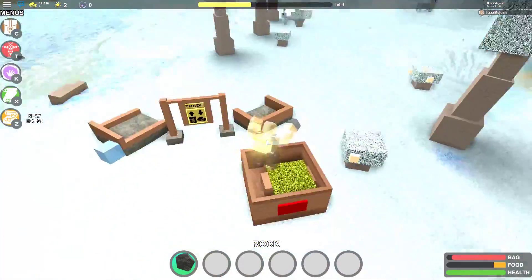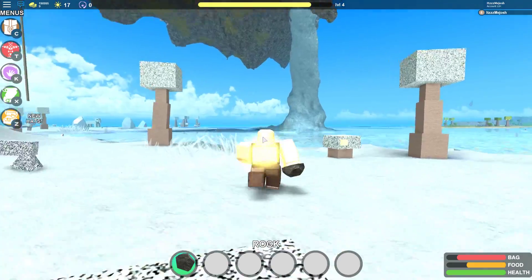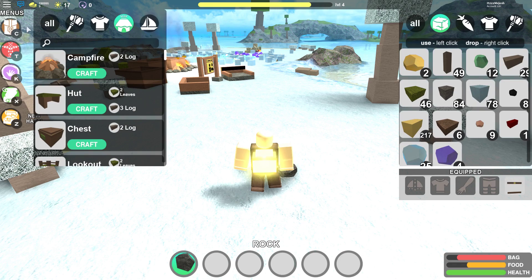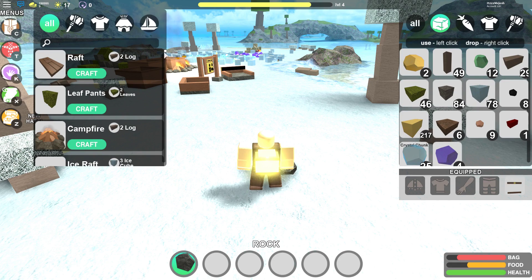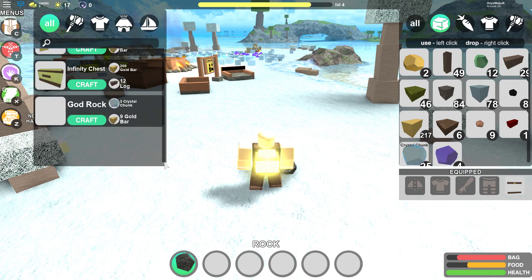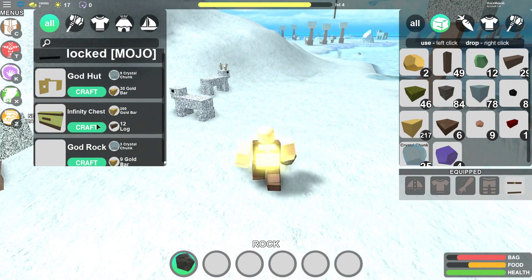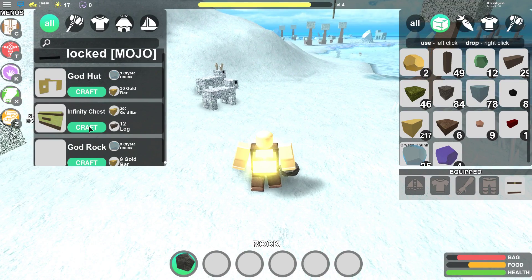Let me get the materials and I'll be right back. I finally got everything I needed for the infinity chest. I have 217 gold bars, and that took me maybe 15 minutes to get — just because of the amount of coins I have. If you're wondering why I have that many, it's because of donations from a couple of friends.